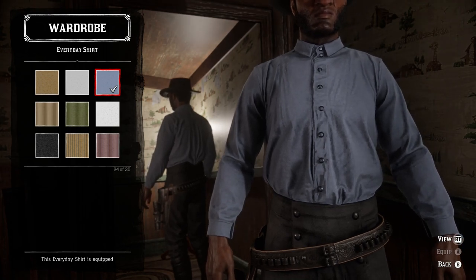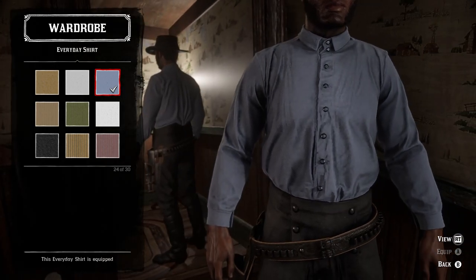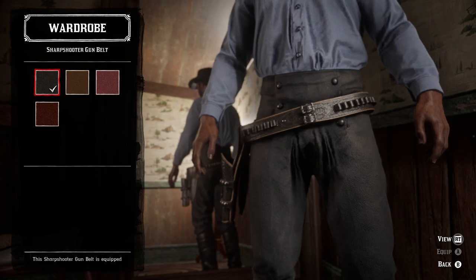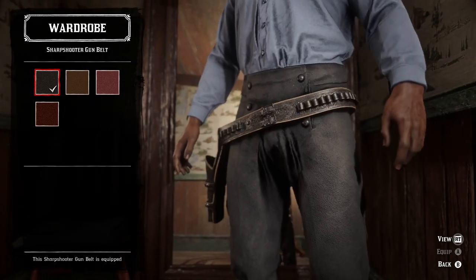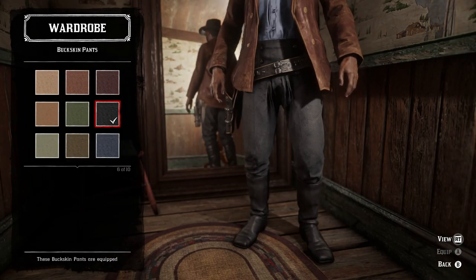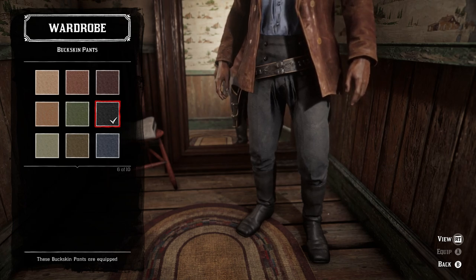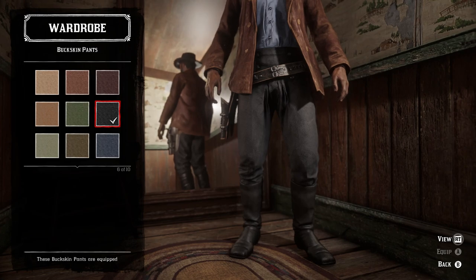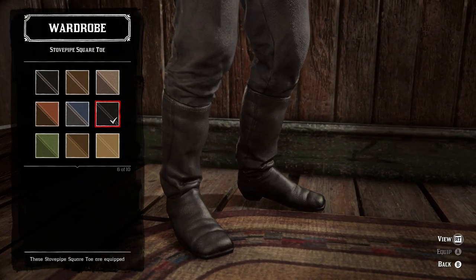For his shirt, he wears a bluish-gray shirt for the majority of the film, so the best option is the blue everyday shirt. There are a couple of gray ones, but it is closer to blue than gray, so I think the light blue one is the best option. For weapon equipment, we have the black sharpshooter gun belt, and he doesn't appear to ever wear another holster — how he carries his other gun isn't clear. For the pants, we have the black buckskin pants, which match basically perfectly. He wears black or very dark blue pants for most of the film, and these have a button-up flap in the front section exactly like his. For footwear, the sixth variant of the stove-type square-toe boots in clean black, worn Texas style over top of the pants — that's how he wears them in the film.